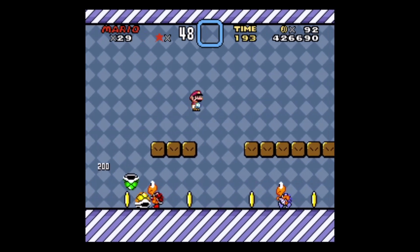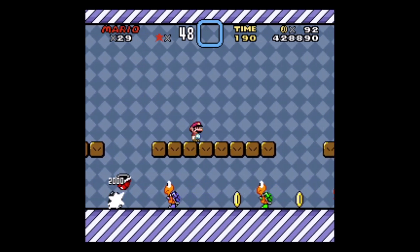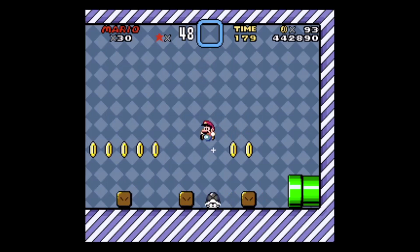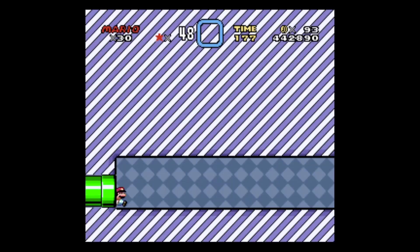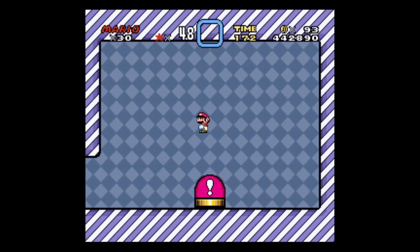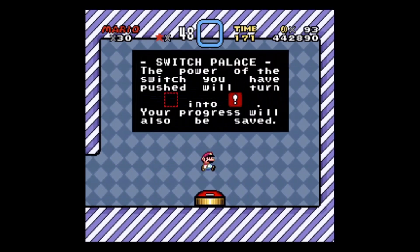What you were supposed to do here is guide the Omni Shell all the way through all of the Koopas. You can remote control the shell — well, you're not controlling the shell, you're having it follow you. And then... Boom! Red Switch Palace complete.